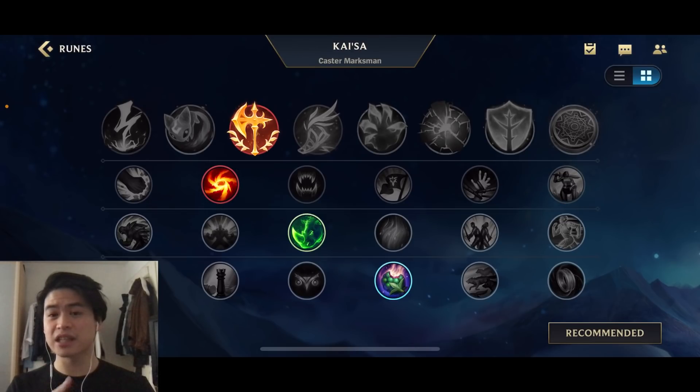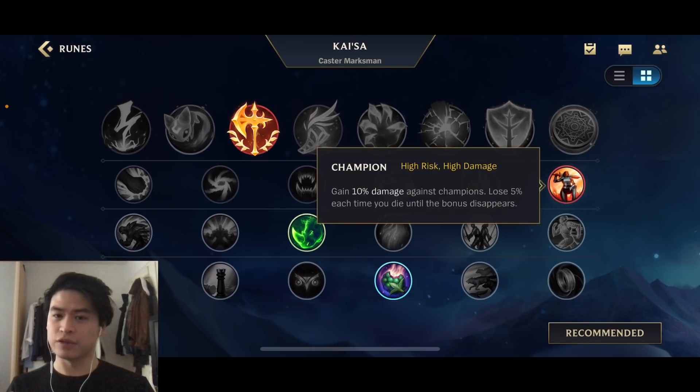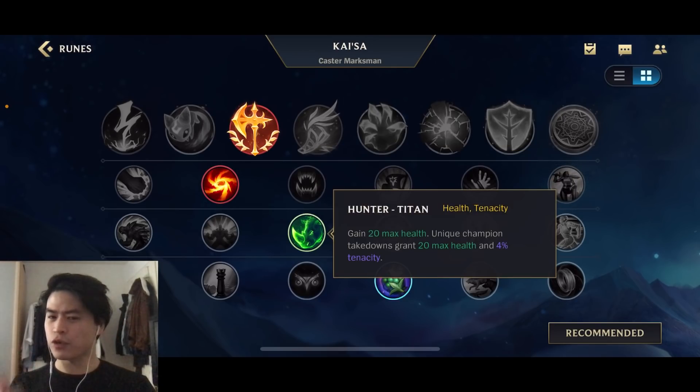Champion gives 10% damage in the early game, and if you don't die, also in the late game. Gathering Storm is a great rune to scale. If you know that you will die most likely - because ADCs are always getting focused, you have a mark on your head, everyone wants to focus you - then maybe just go for Adaptive.